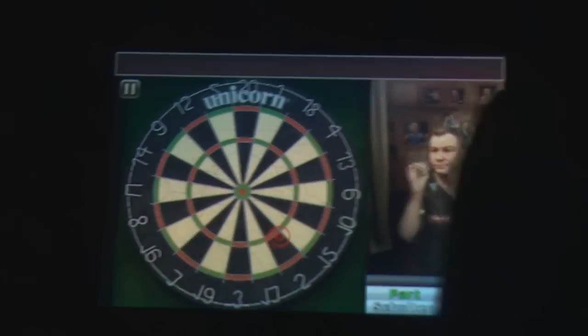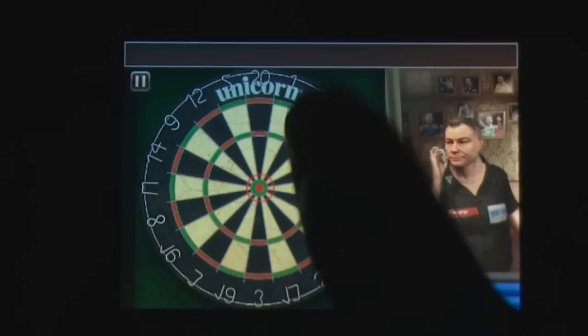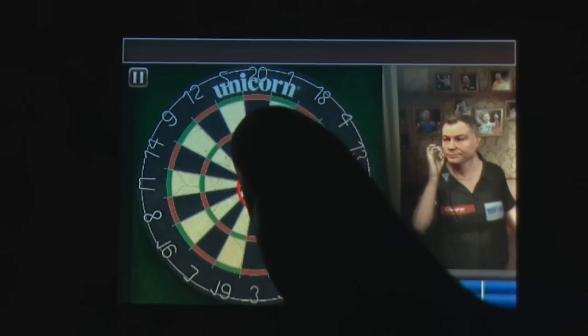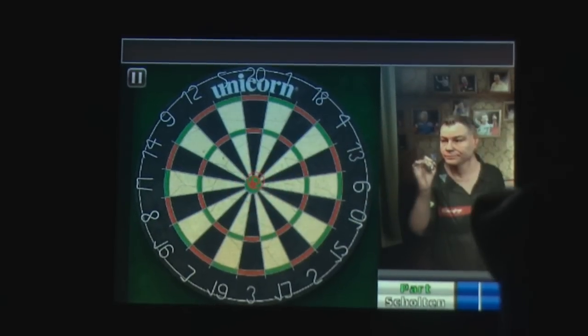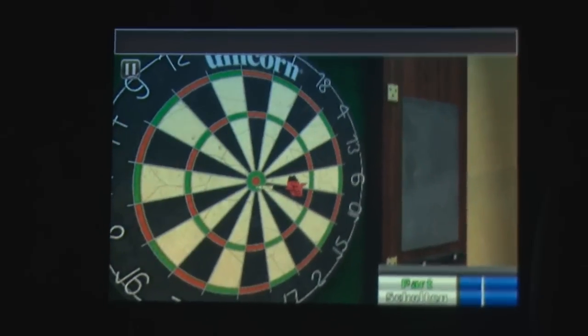Players aim darts by tilting the iPhone. Once they have a shot lined up, players tap and hold the screen to ready the shot, and then flick the iPhone forward to throw. You'll need to throw when the reticle is smallest for the most accurate shot. However, the controls may give players quite a bit of grief, as mixing iPhone flicking actions with a tilt-controlled game that requires pinpoint accuracy tends to spell disaster.